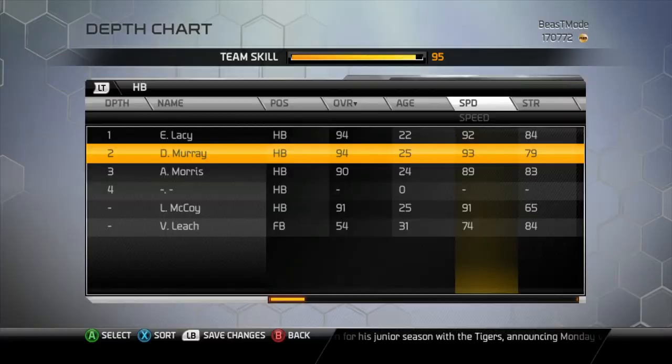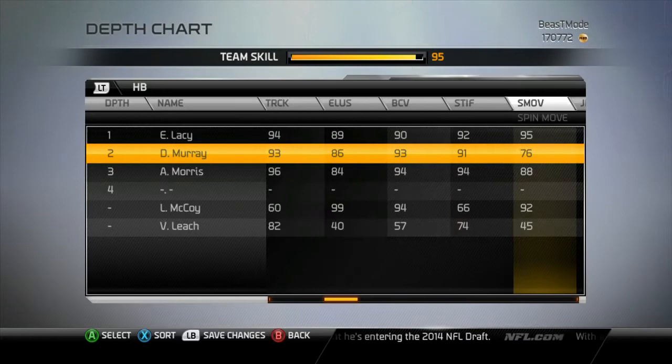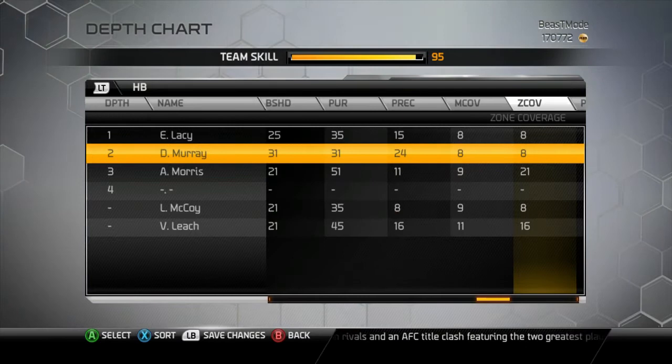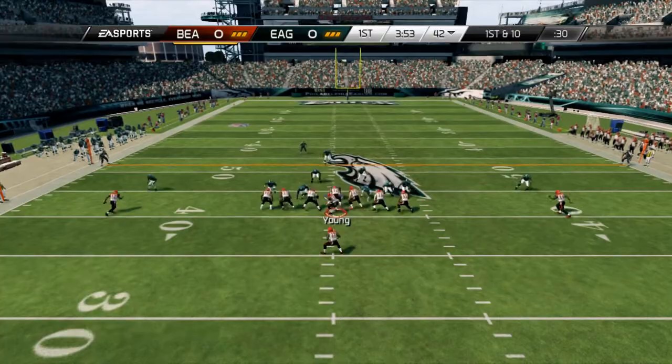Let's look more into his deeper stats to see what he's catching and his run block. He is 94 overall. He has 79 strength — not too big. He has a very good truck at 94. 89 elusive, 90 ball carrier vision, 92 stiff arm — I'm not too much of a stiff arm person. He has a 95 spin move, so he is elusive and has some moves. He has 92 jump for some reason at running back. His blocking stats are decent, nothing impressive for a running back.